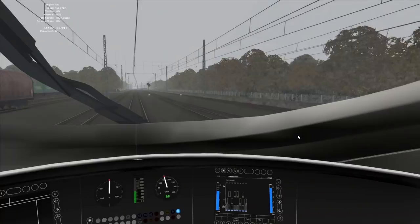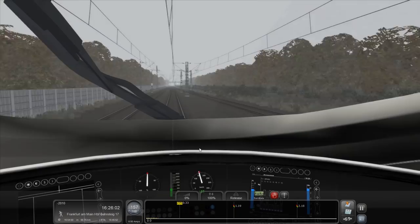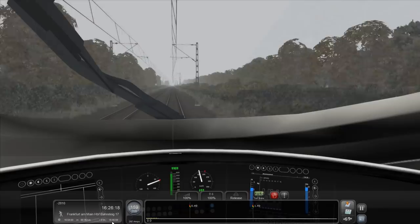We're fair rattling along here. It says we're supposed to arrive at 1654 — our ETA is 1645. Well, that's jolly. Here we go, we've got the green light to give it everything it's got. So I'm going to — 200 kilometers an hour isn't that fast, it's only 120 miles an hour, but even so, it's still pretty quick.